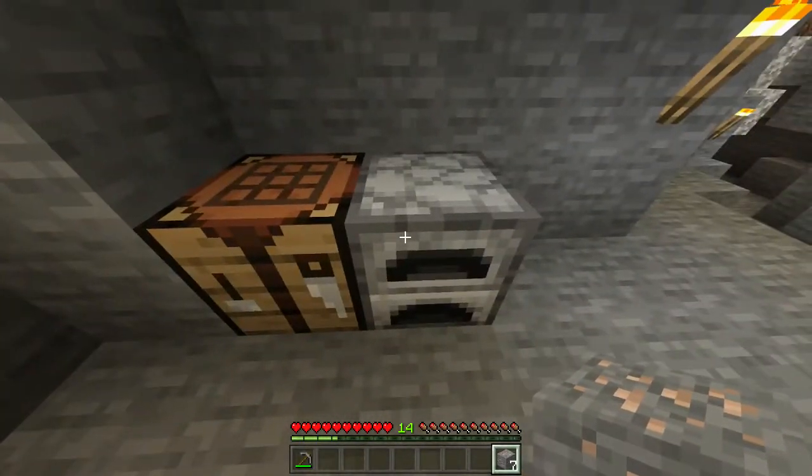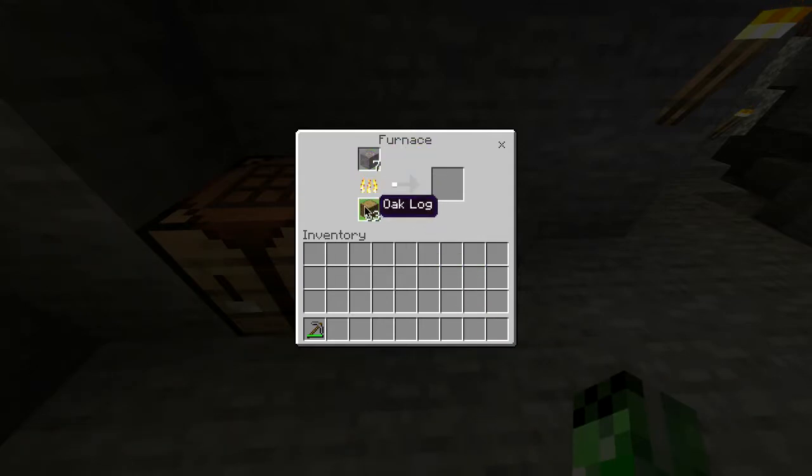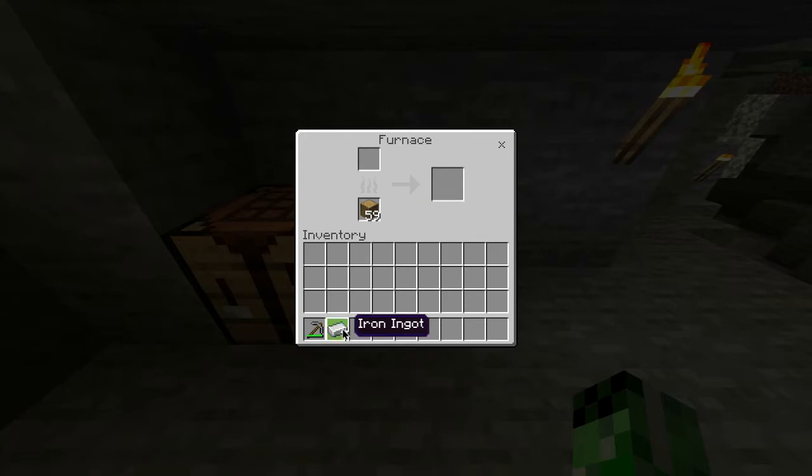You then want to head into your furnace, open it up, and place the seven iron ore in the top slot with any type of fuel in the bottom slot, and you pretty much want to wait for this to smelt. Once it's finished, take out the seven iron ingots from the furnace.